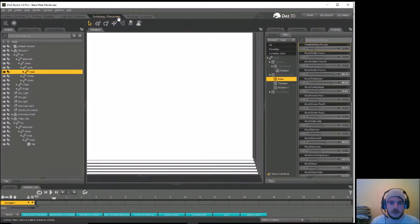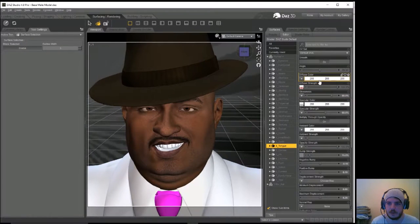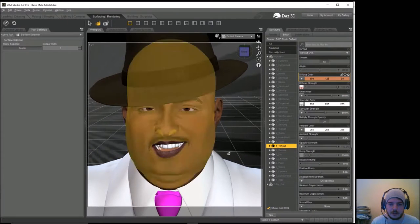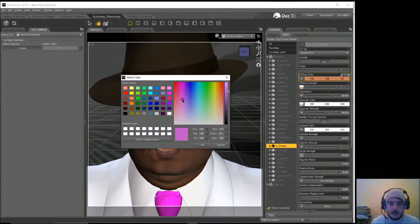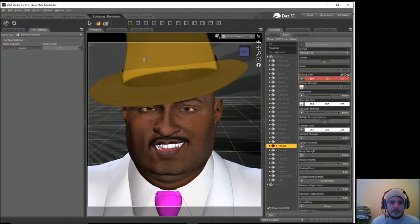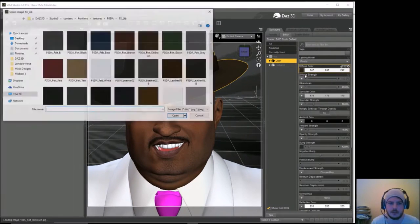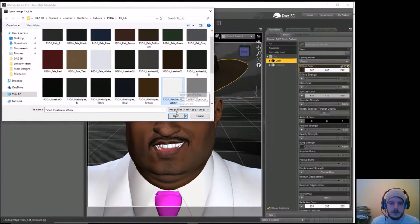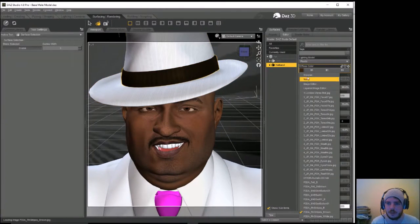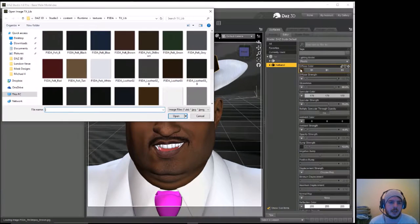I want to change the color of the tongue because that is just grim. Let's find a fleshy-ish color — something that looks like a tongue. There we go, that looks better. I'll change the color of the hat obviously. They're offering me white — pinstripe white, yes obviously. Look at that. If they've got pink trim, we're going to be mental.